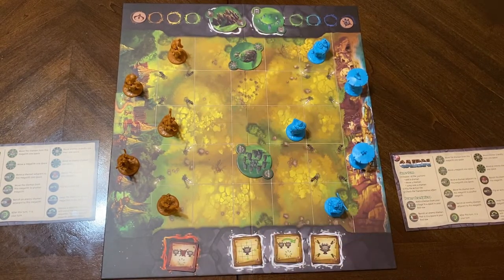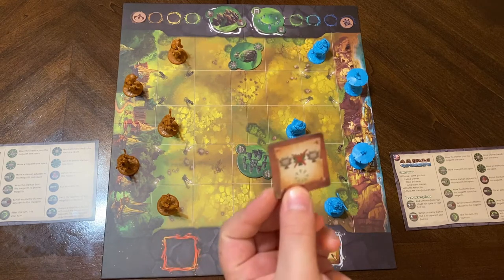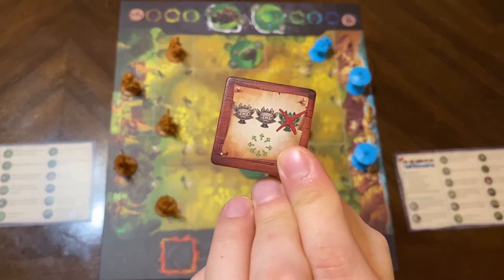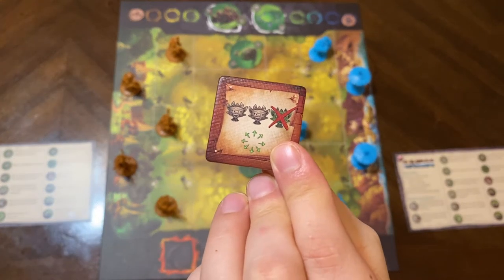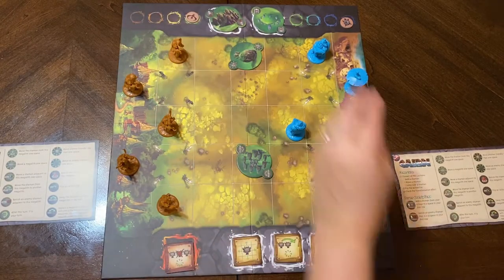Once the first person achieves three transformations — so they've completed three of these — you win the game. On the other side of the scoring tile, the other configuration is two of your own shamans and one enemy. When you've got three, you win the game. That's how you play.